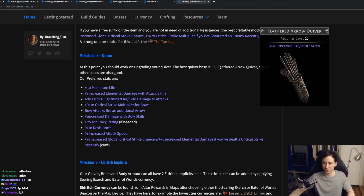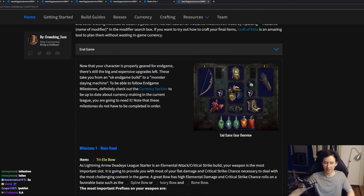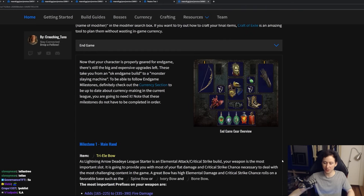The best quiver base for our bow build is the Feathered Arrow Quiver, as we can double dip on this bonus — it's going to give us 30% increased projectile damage as well as 30% projectile speed, thanks to the mastery. At this point in progression, we are well past the league start, and you're going to be looking to upgrade all of your pieces of gear.